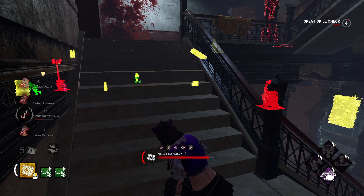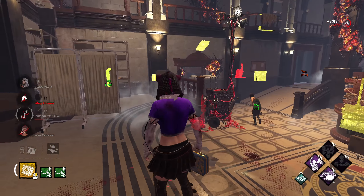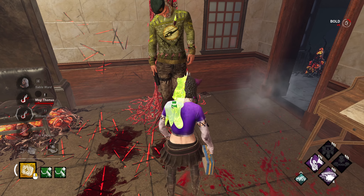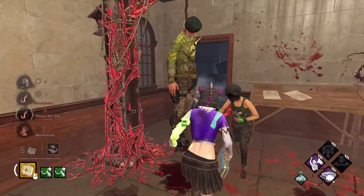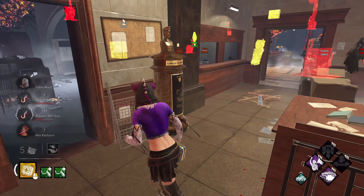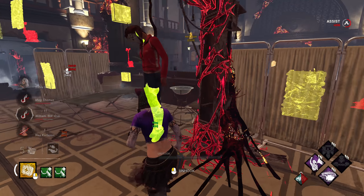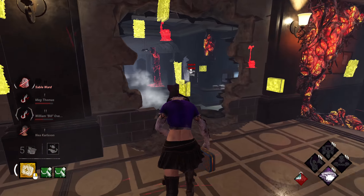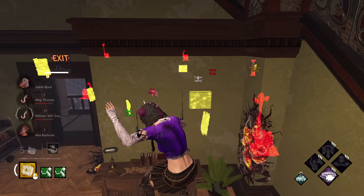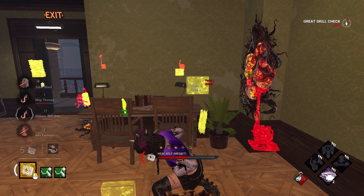I teleport to him to try to unhook but wait — he is stuck. I don't know, I must have done it accidentally. He's stuck under the hook. I'm going to unhook the other survivor. Looks like the Hag has silent traps. She's dirty camping — this is exactly what you need the cheese for.